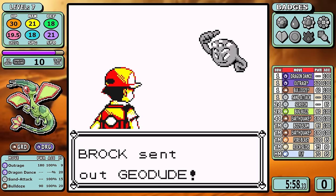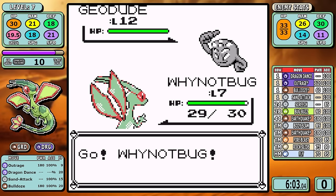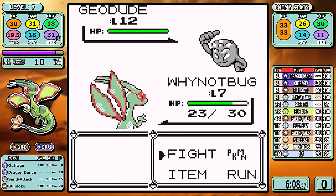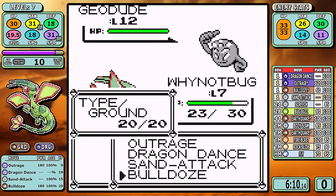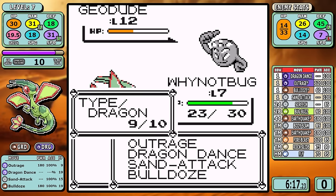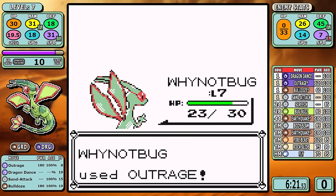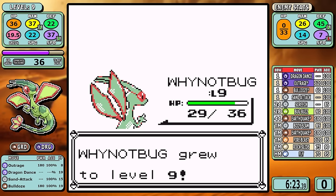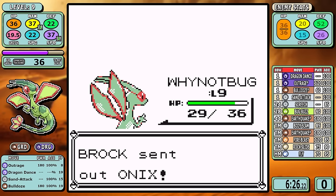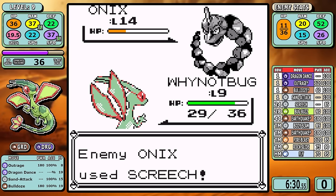Outrage is a 120 base power move that acts just like Thrash — you use it once, it lasts three to four turns, and then you self-inflict confusion. There will be several times where I play to avoid hoping for that four-turn proc, because hitting yourself multiple times is a recipe to lose time. For Brock, it would take four turns going straight Outrage, so I set up Dragon Dance to outspeed Onix, use Bulldoze once to chunk the Geodude, and get into a comfortable three-shot range before selecting Outrage on autopilot for the badge.